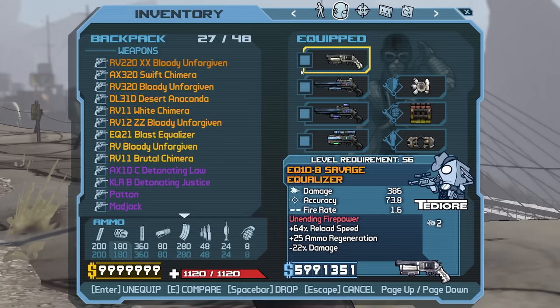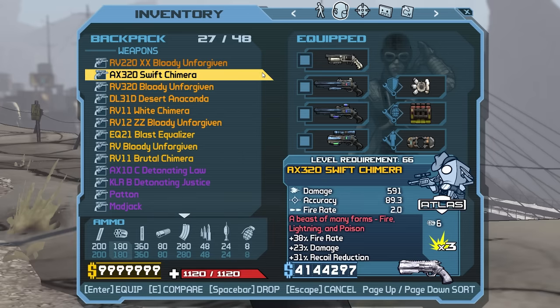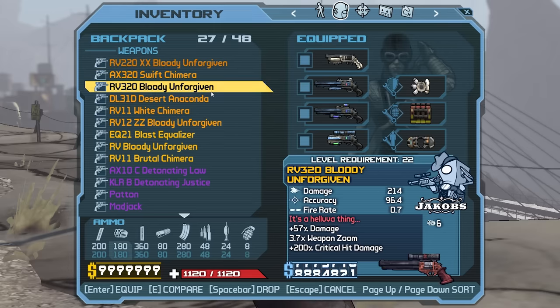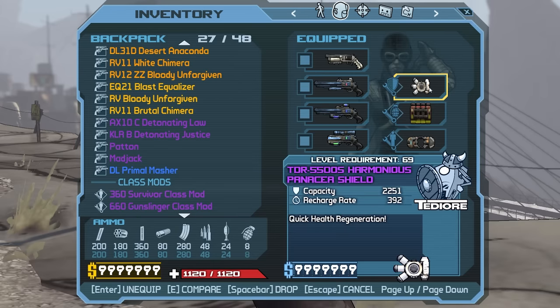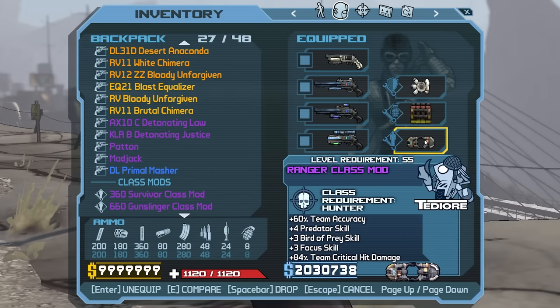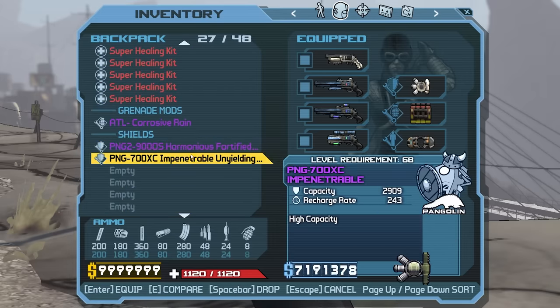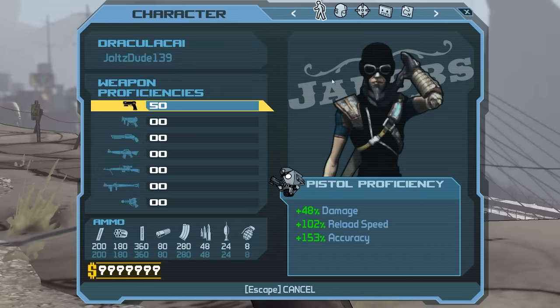The only item we're missing for revolvers is the Aries. I don't think we're going to get it but we're going to try for that today. I also found three Unforgivens during my farming session, but no Masher sadly. I found better elements on revolvers, a better shield, a better class mod — basically better everything. Scroll down to see all the things I found.